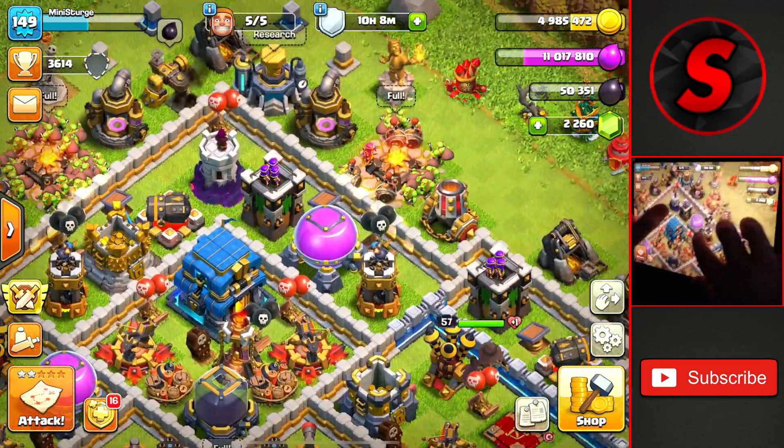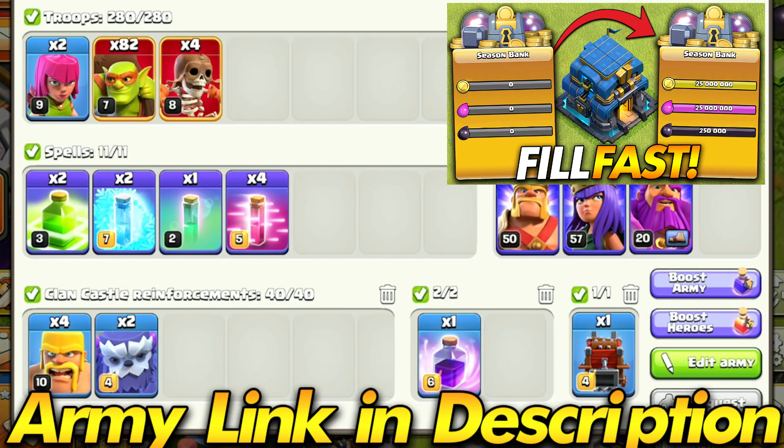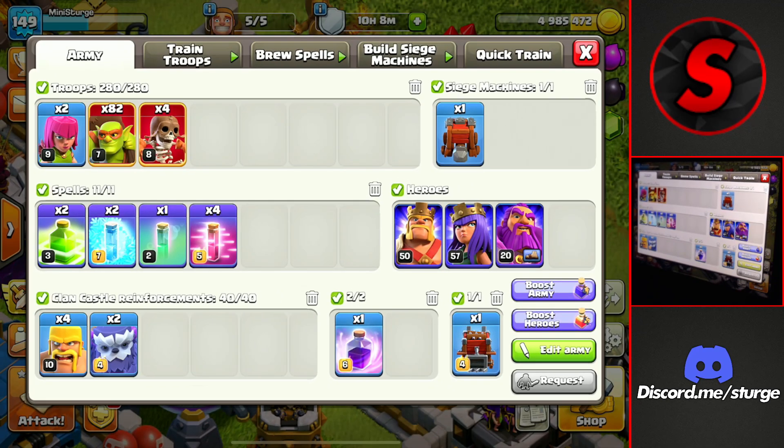Today we're going to see how much loot Town Hall 12 can farm within a one-hour training boost using the sneaky goblin attack strategy — the same one I used a few episodes ago. The goal is to fill up the season bank as quickly as possible within that hour.